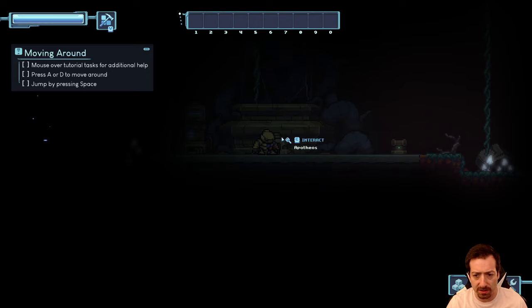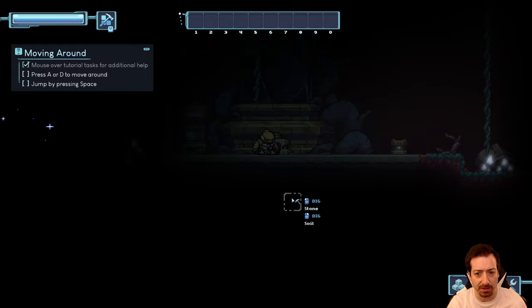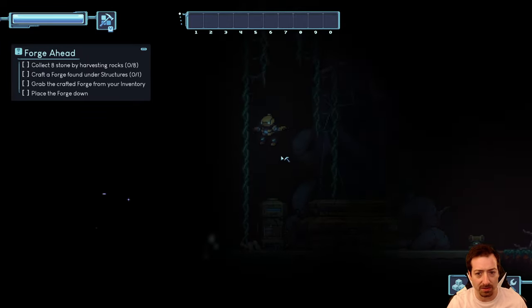So we're a bot. Interact. Mouse over tutorial tasks — press A or D to move around. Pressing A and D... there we go, had to wake up. You can jump with space.